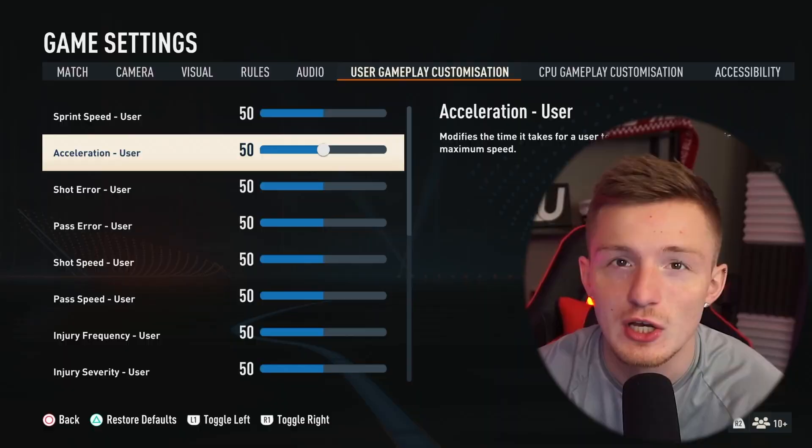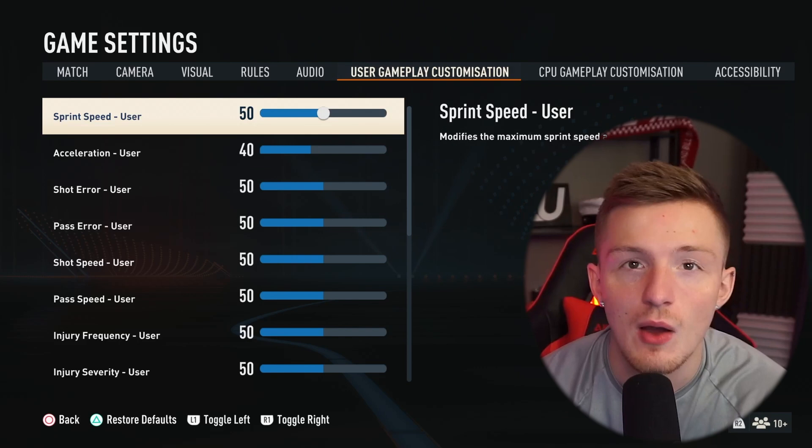Number one, and my favorite tip, is sliders. In my opinion, you can't classify every FIFA player into about five or six difficulty categories. So mess around with sliders as much as possible and don't be afraid to go a little extreme. One of my favorite adjustments is reducing your acceleration and sprint speed to make the game a little bit slower, forcing you to pass around and actually use the team.